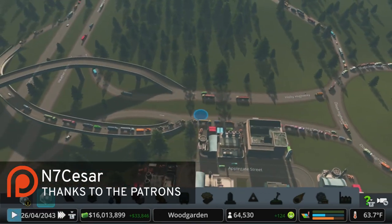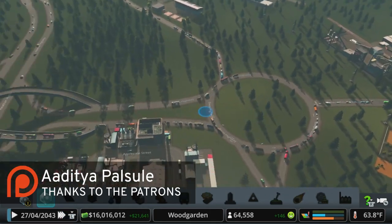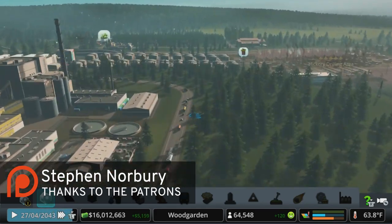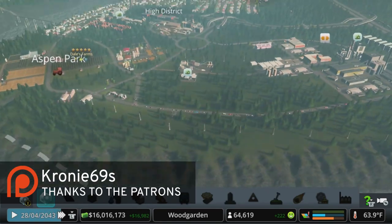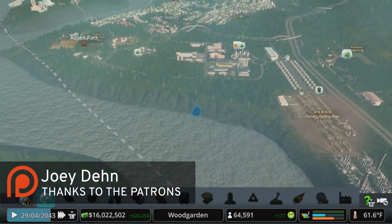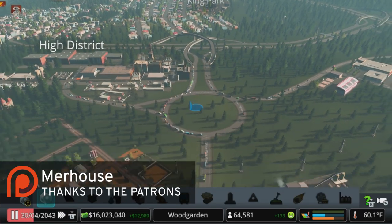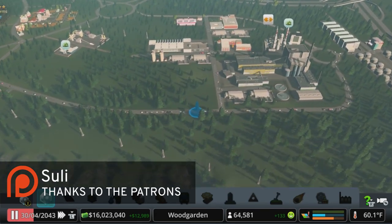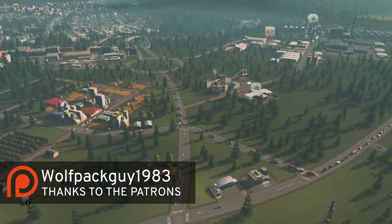I'm thinking we can turn this into highway rather than dumping off right away into a roundabout and then straight to the streets. Let's bring this highway through, carry the traffic all the way up through here, and we'll have exits where trucks can get off if they're coming to the factories, oil, or forestry. I think that'll be a lot more efficient. In the next episode we'll kind of gut this, bring it around this way, and really rethink what we're doing here from a traffic perspective — because this is not going to cut it in the long run.